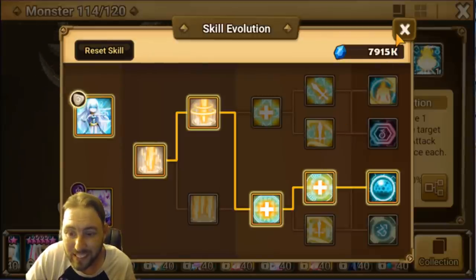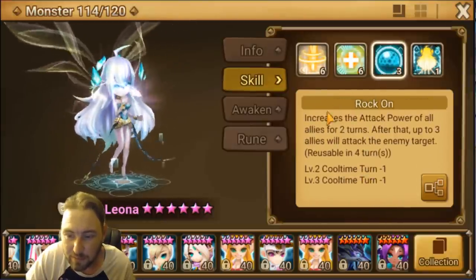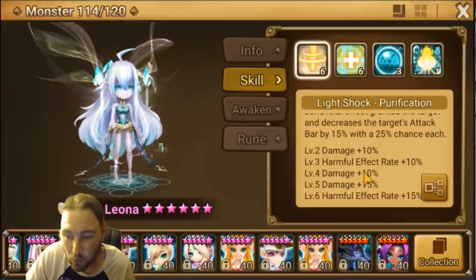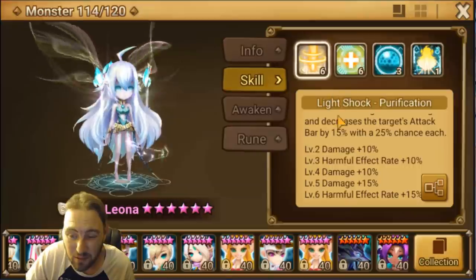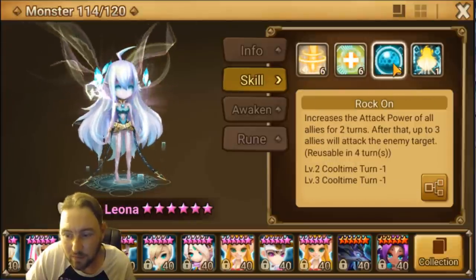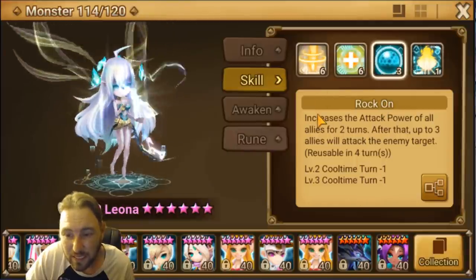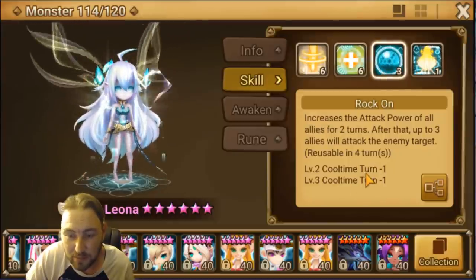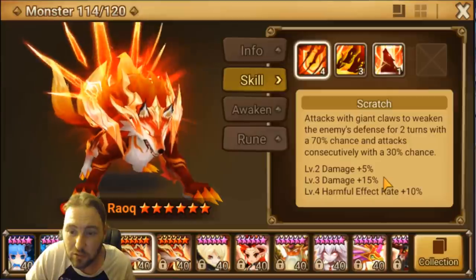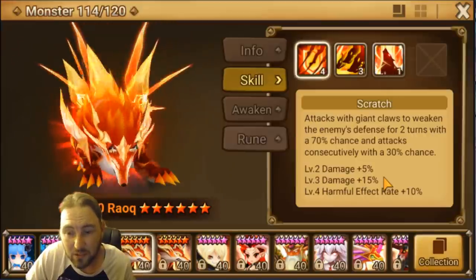Now let's talk skill-ups. Mine is fully skilled — I skilled her when she first came out. If you're running Dragons, you need skill one maxed. For Necro you probably don't need it. For both dungeons you want skill three. So technically just skill three and skill one and you're good. If you don't plan on using her much in Dragons, even just those two skill-ups is enough. I suggest investing your Dimensional Hole energy into making more Inugamis to feed and skill them up.